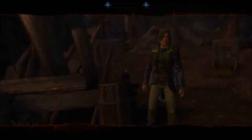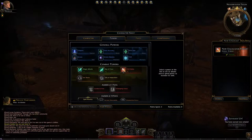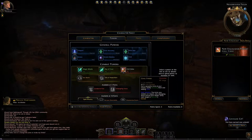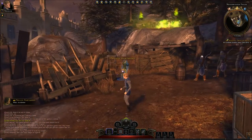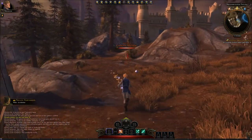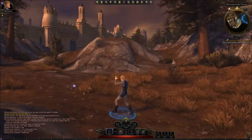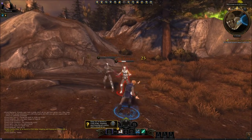NPC: 'More undead are attacking Neverwinter. They're boiling out of Castle Never and storming the Sleeping Dragon Bridge. If the bridge falls, they will enter the heart of the city, Protector's Enclave. Please go to the bridge and aid the defenders. Destroy the undead soldiers near the gate to the north, then talk to Private Wilfred. Be careful, these undead are more aggressive than others.' Press Q to launch a chill strike, impaling and freezing an enemy with a shard of ice.